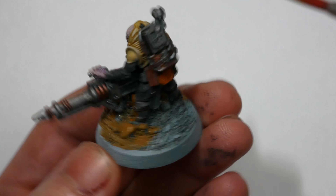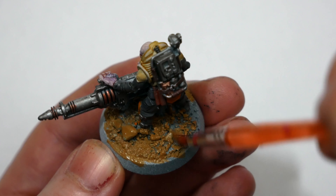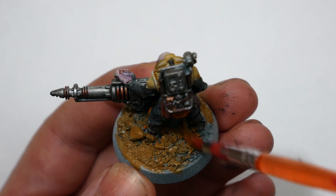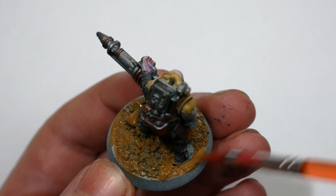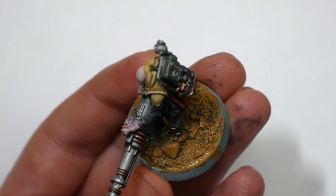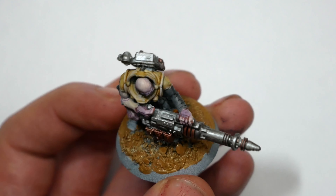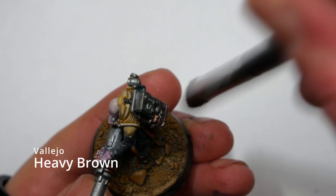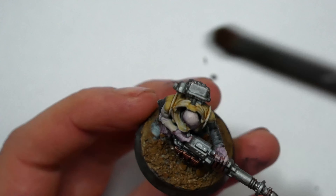With the washes applied, you can really see the colours starting to look very different from one another, but they all tie together nicely because they share those common undertones. I added some quick highlights to the armour using Ivory Tusk from Two Thin Coats — a nice bright off-white applied to raised edges. I really like how it looks over the washed sandy brown of the armour. And whilst it's not exactly the warm cream I had originally in mind, I think it works really well anyway and I'm going to be keeping it for the rest of the army.